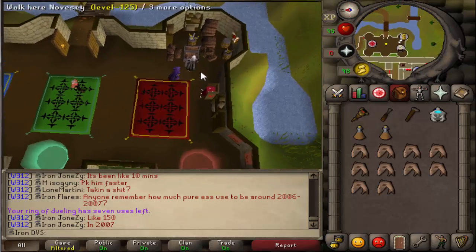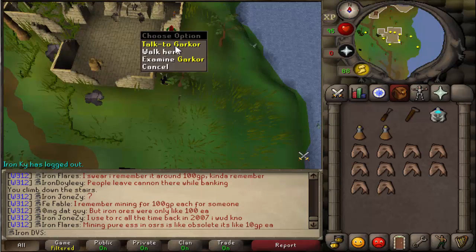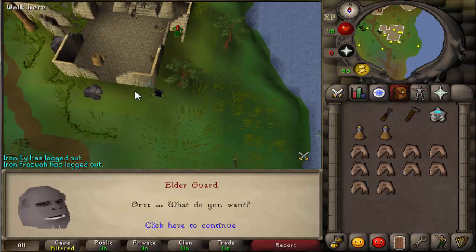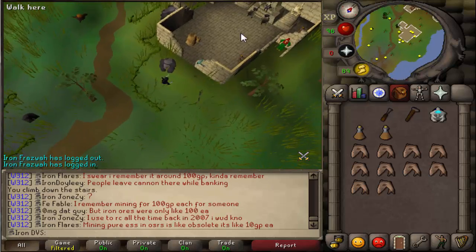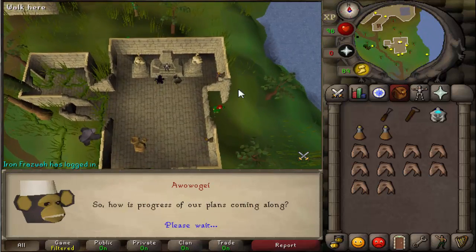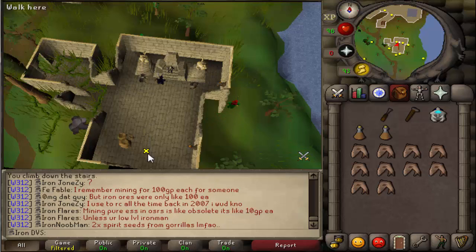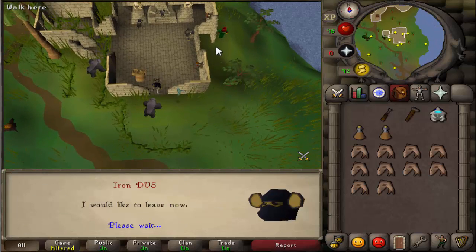Now for the final stretches of the quest — once you're back at Garkor, talk to him. Once you finish talking to him, go ahead and head back to talk to the king. Spam through the options and finally go talk back to Garkor and you should be finished with Chapter 3.